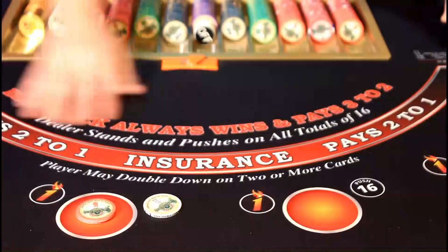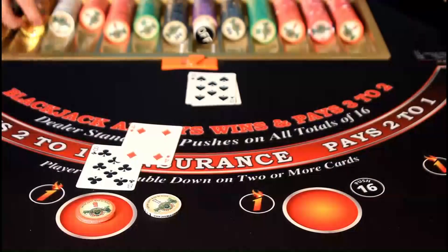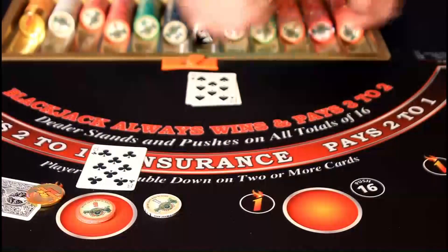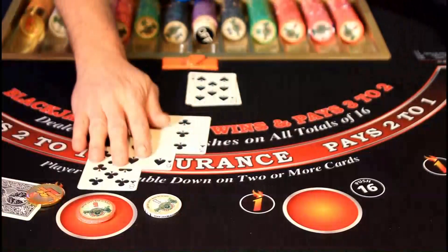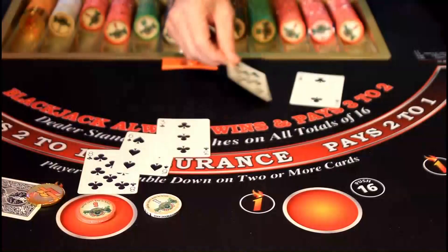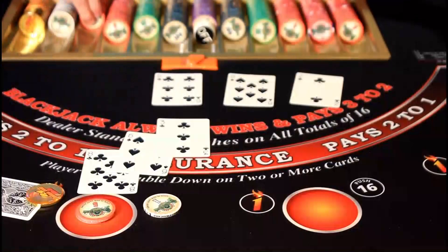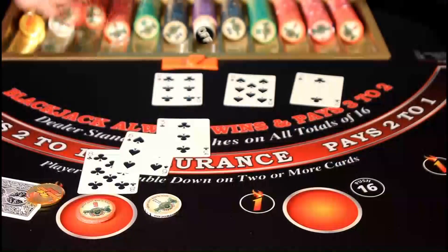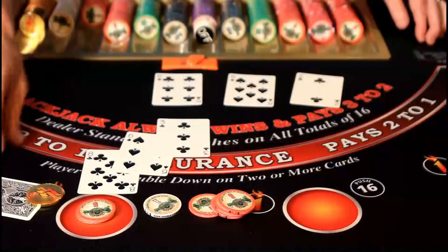Dealer collects the burn one fee. We have a player 12 versus a dealer eight. We burn the four, then hit — we have a player 17. The dealer draws a 16, so the player hand pushes. However, the side bet wager on push 16 pays, and since it's all the same color, it pays 20 to 1.